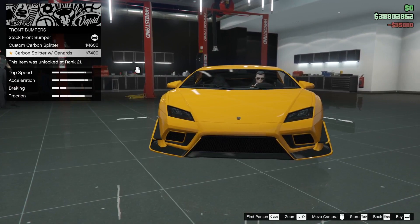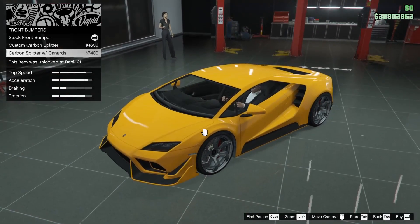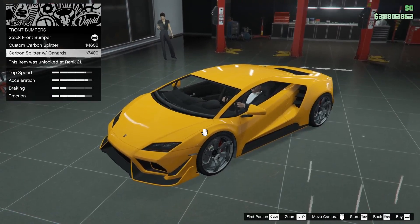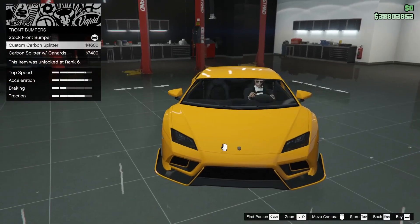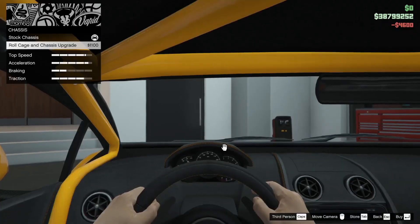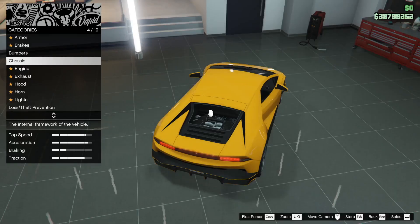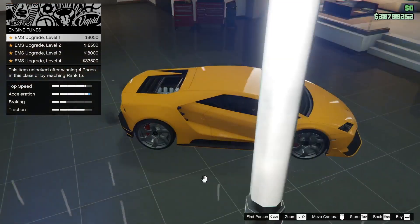Ini bumpers cuma ada 2. Agresif sekali sebenernya bumpernya ya. Sepertinya gue akan pake custom carbon splitter aja. Chasis, roll cage - nggak, gue nggak bakal pakein roll cage, karena gue pengen ya ala-ala Hurakan Performante.